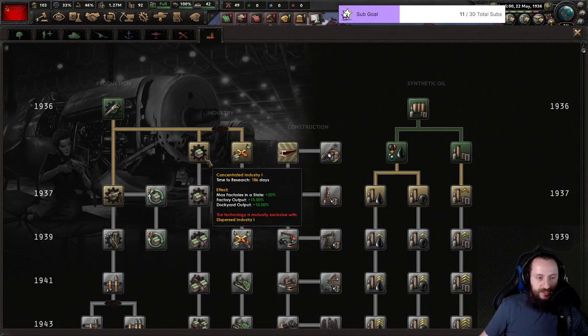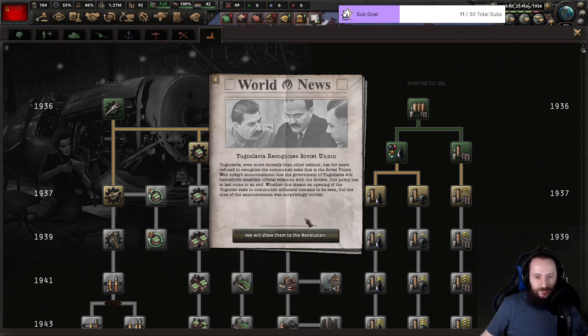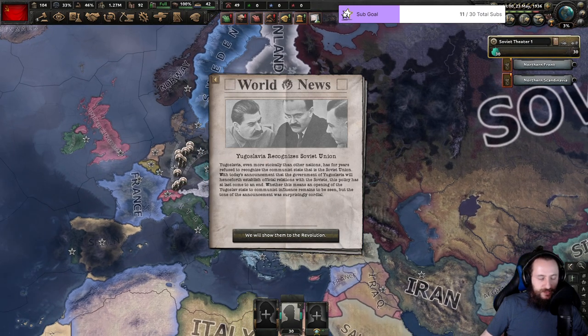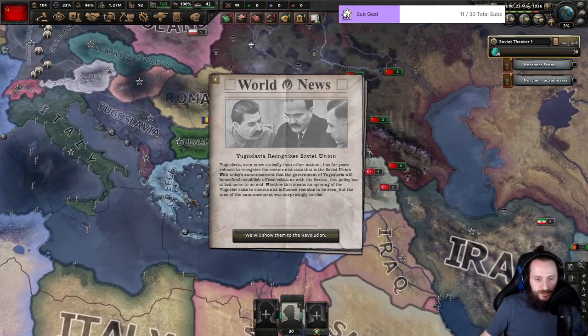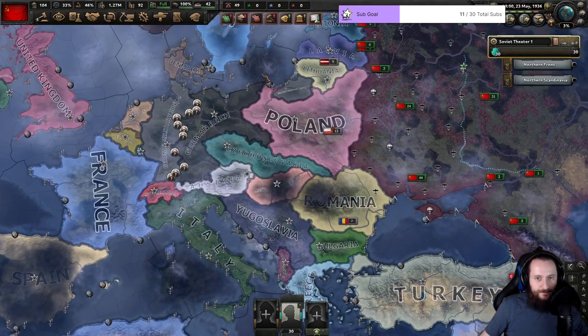Yugoslavia recognizes the Soviet Union — today's announcement that Yugoslavia will establish formal relations. Oh my god, they're going to become communist! That's tight — communism is slowly going to go away as we grab unification of exiles.